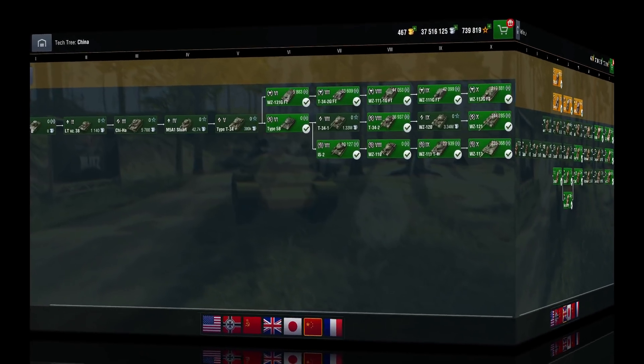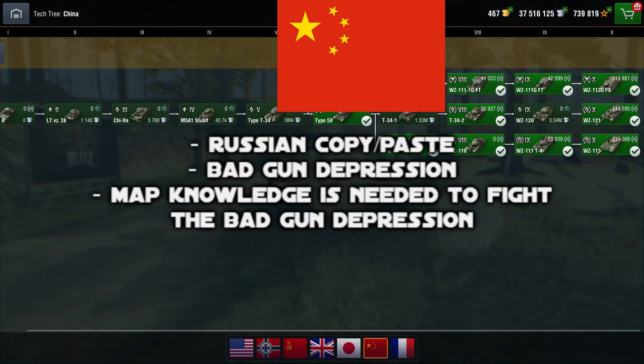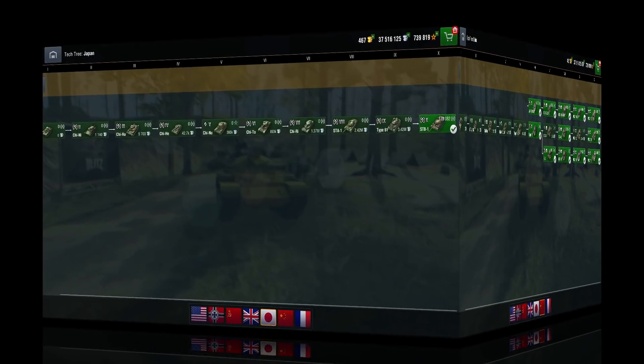The Chinese tanks are basically a Russian copy-paste with less gun depression, meaning they're not really high-skill tanks, but you do need map knowledge. If you don't know where to position with bad gun depression, you don't want to go for them. I'd say go for the Russian tech tree first, then the Chinese one, because playing Russian tanks will teach you which map positions work when you have bad gun depression.